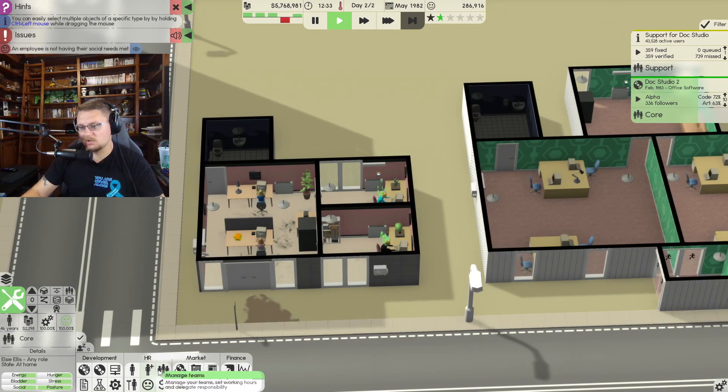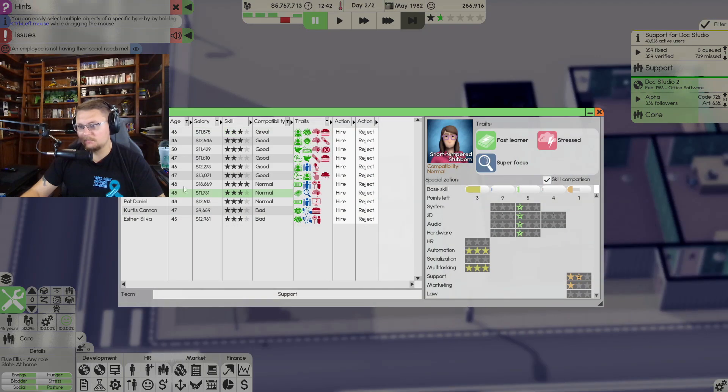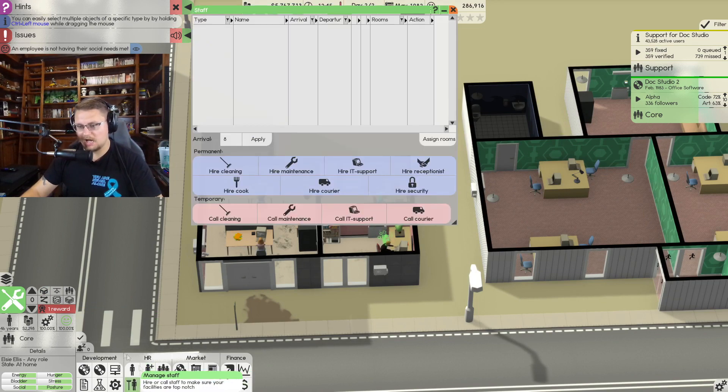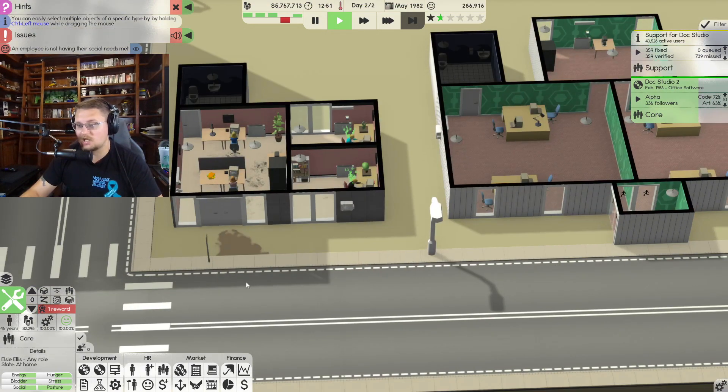Begin looking again for Support Team leader. Oh there we go — multitasking is good, automation is okay, but support skills are low. All these candidates have poor support skills. You know what, this person is our friend — you're now the leader. I'm also going to hire another cleaning person since we now have two buildings to clean.